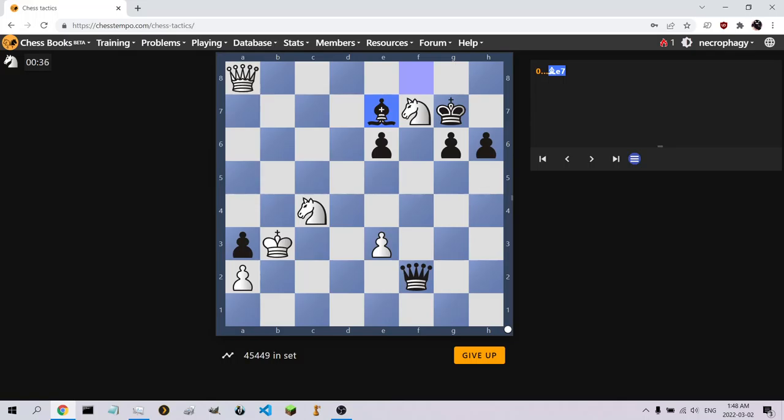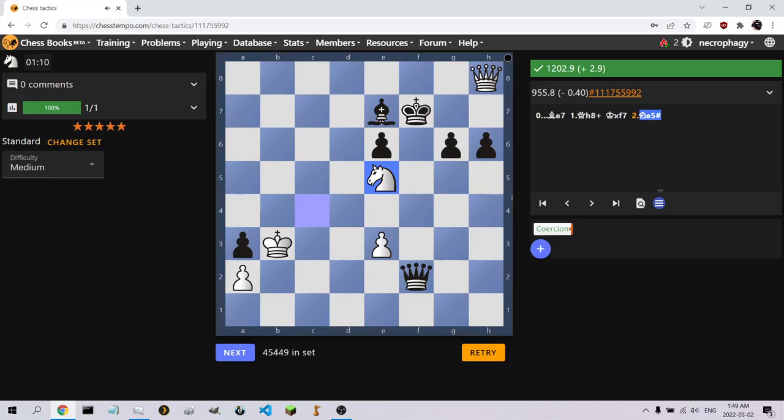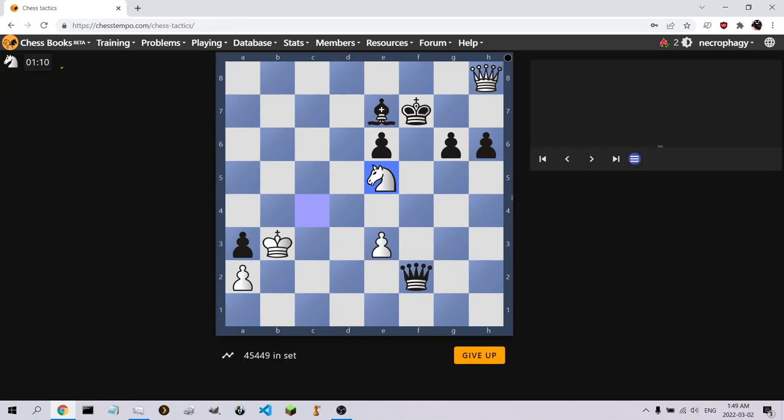I'm thinking this is a checkmate. Is h8 just a checkmate? Just looking at what squares we have. It's not a checkmate, but it was right — the bishop did get taken. But even after that, that's the only square the king has. It's a pretty easy one. Let's move on.